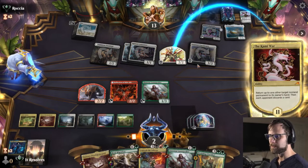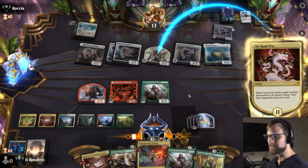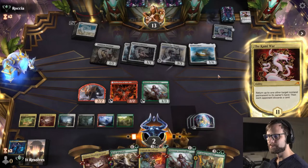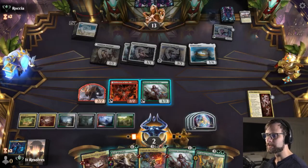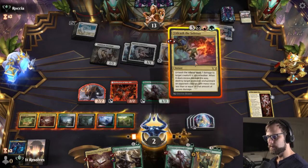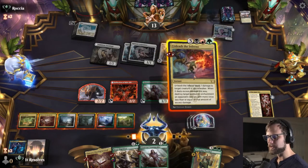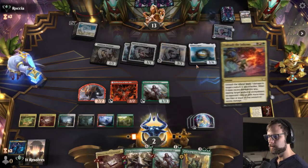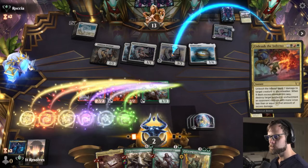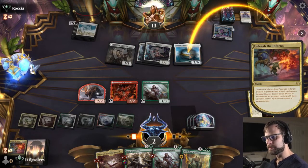That's not a bad draw. I'm actually just gonna bounce the token like I said — I feel like this is probably just the safest bet. Nothing has flying by the way, so it's probably worth it just to Herd Migration. They're gonna discard a card here. Bouncing the token is nice because it's just permanently gone obviously. I do wish we had just a little bit of extra mana. Let's do this — and this allows us to kill this as well.